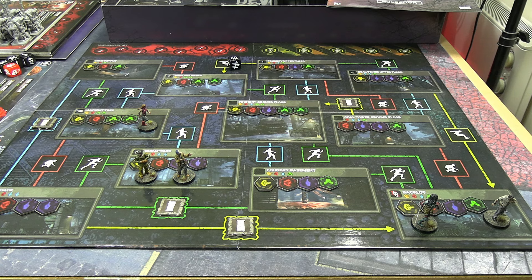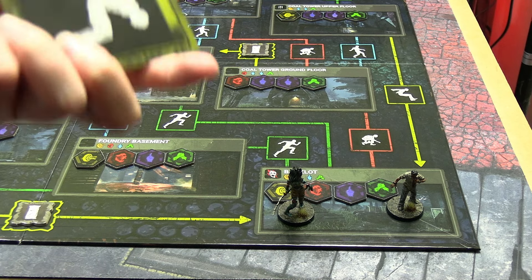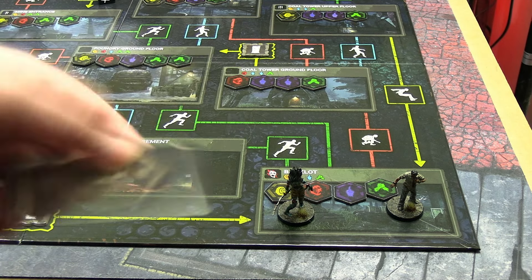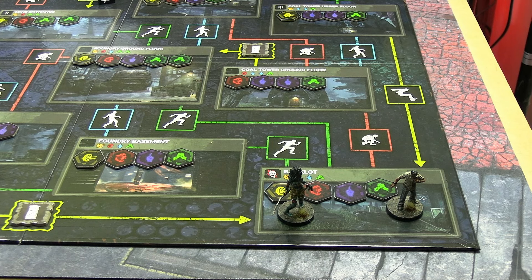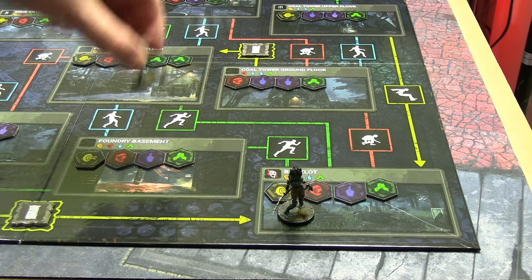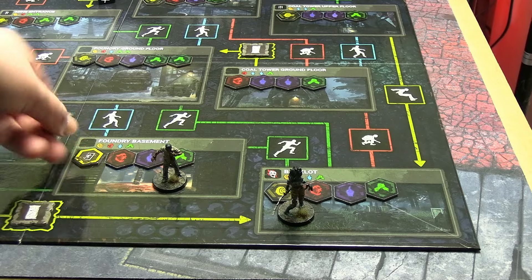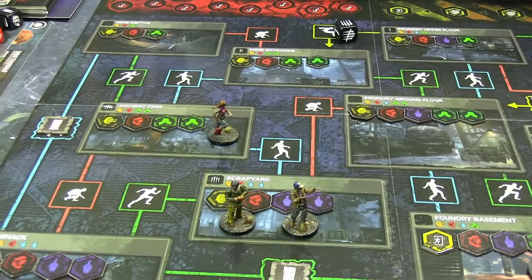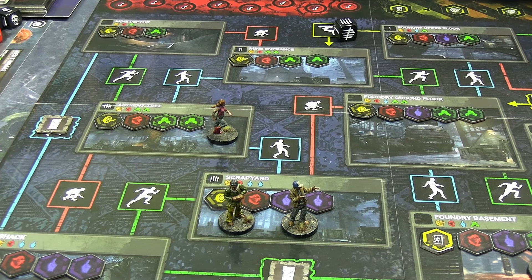We're into survivor turn one, starting with Dwight. He can only leave via green or red - not yellow because they're both one-way in the wrong direction; blue is also a no. Green it is. He can choose at the start of the game, nothing has been revealed yet, so he'll take the most direct route. He's found one of the two exits, so unfortunately his turn is over - nothing to interact with.